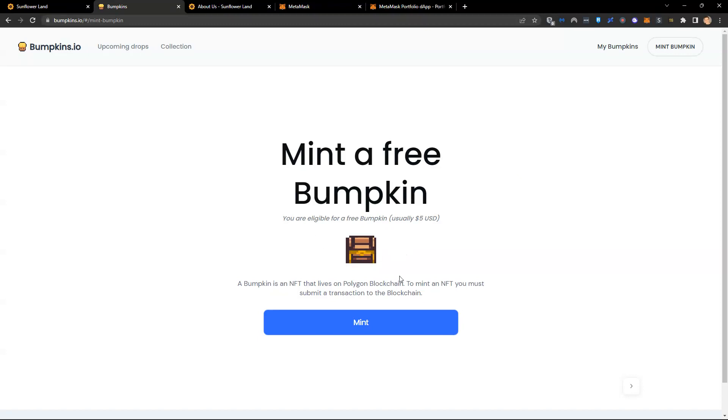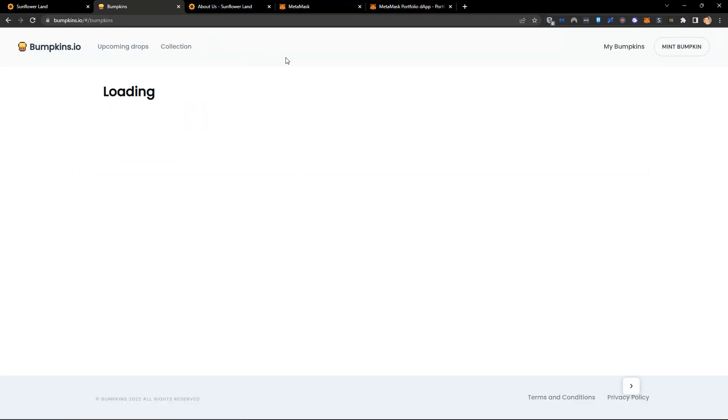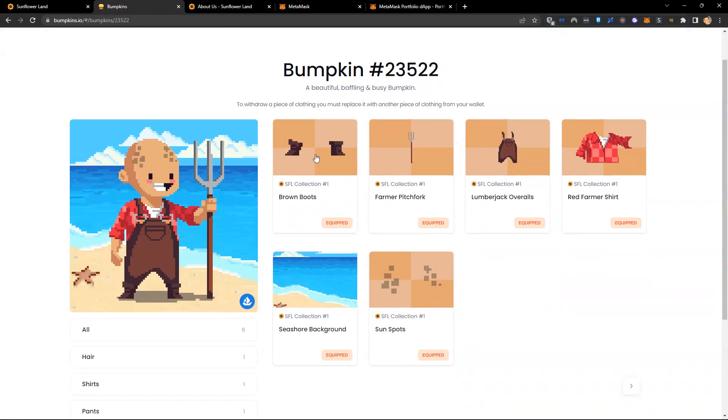We've minted our free bumpkin. If I click on bumpkins and refresh the screen, here is our first bumpkin — number 23,522. If I click on my bumpkin, you'll see he has items attached to him: boots, a farmer's pitchfork, overalls, a farmer's shirt, a seashore background, and sunspots.